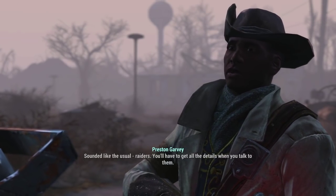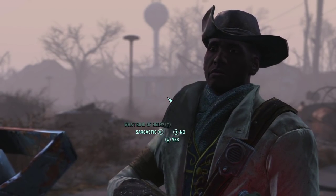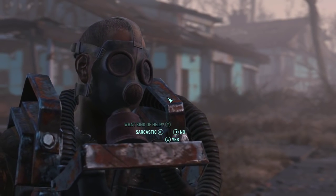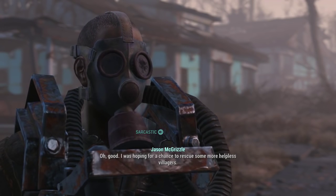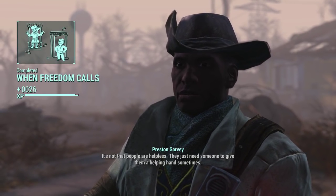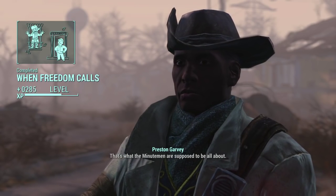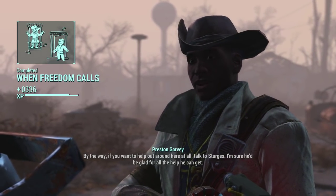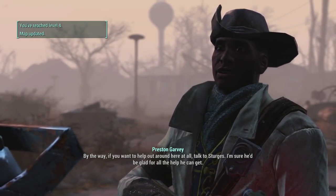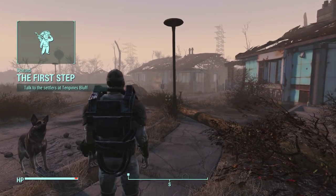Garvey explains the settlement is having trouble with raiders. I pick the sarcastic dialogue option - 'Oh good, I was hoping for a chance to rescue some more helpless villagers.' Garvey responds that it's not that people are helpless, they just need a helping hand sometimes - that's what the Minutemen are supposed to be about. He also suggests talking to Sturges if I want to help out around here.